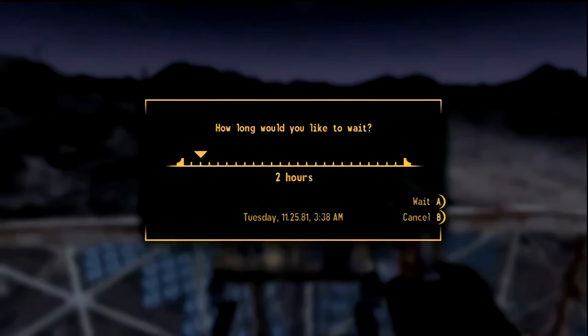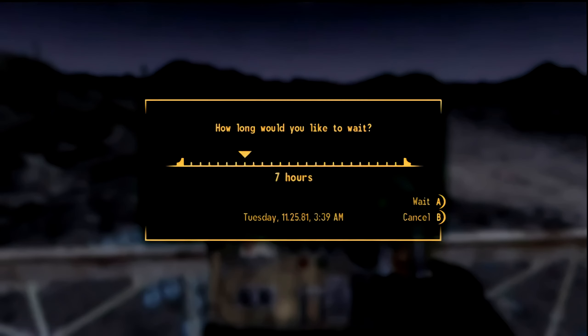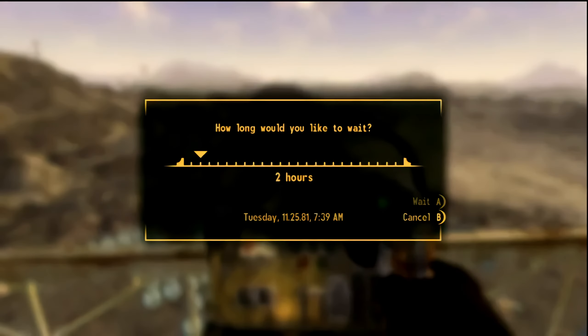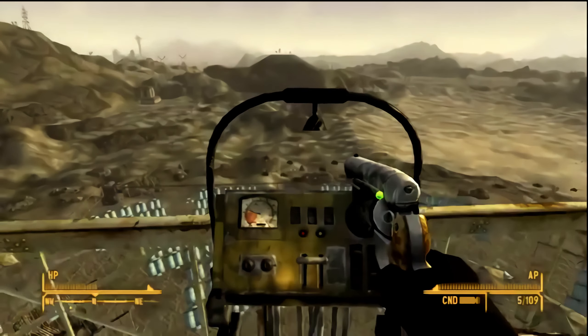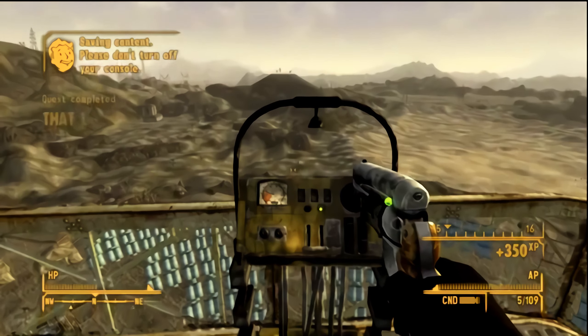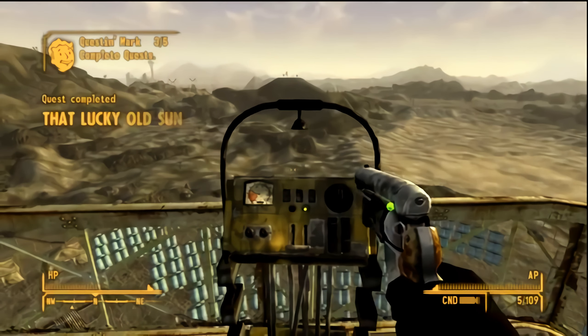You're going to need to wait until it's daytime before you can activate the switch, so just wait until it's about 9 a.m. Once it's daytime, go ahead and flip the switch and enjoy the light show. After this, you should be getting ammo for your laser designator and you should be able to call in some of those laser strikes.